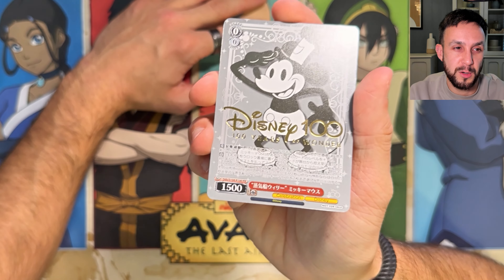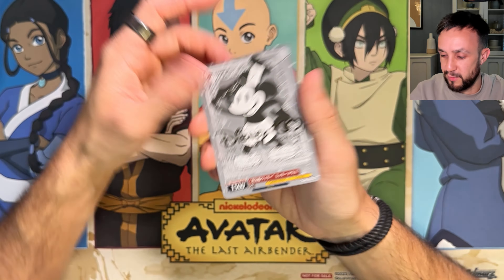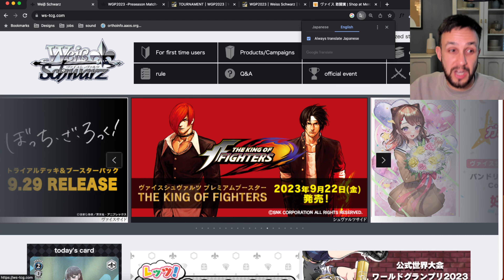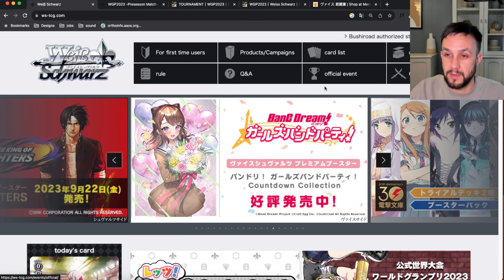So where did I get this? How can you obtain this card? Let's get into the information that you've come here for. If we head on over to the Weiss Schwarz Japanese website, we're going to be translating that into English just through the browser.